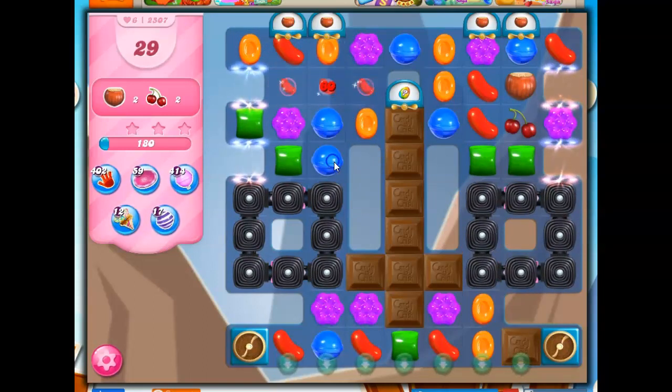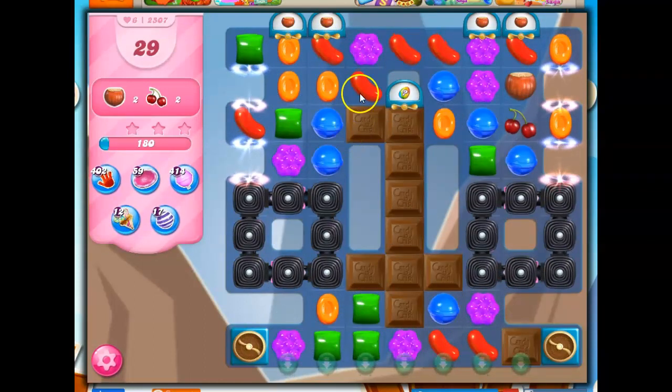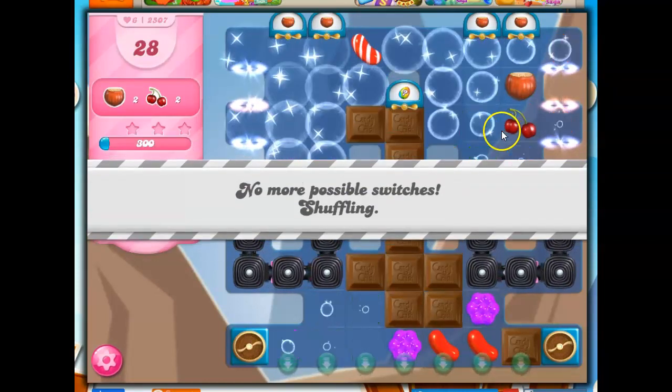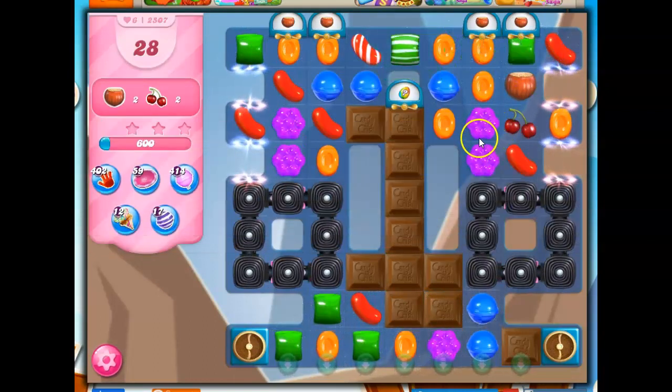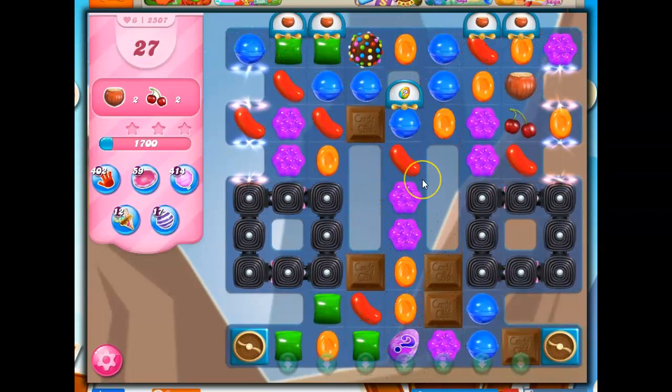Right now I'm just taking the only moves that are available at any given time. I can make these three connect, or I can turn it into a stripe. That's it for me. So it's a little bit tough to deal with this. I'm going to put these two together and open up this column right here and see if I can get maybe some of those mystery candies to help me out.